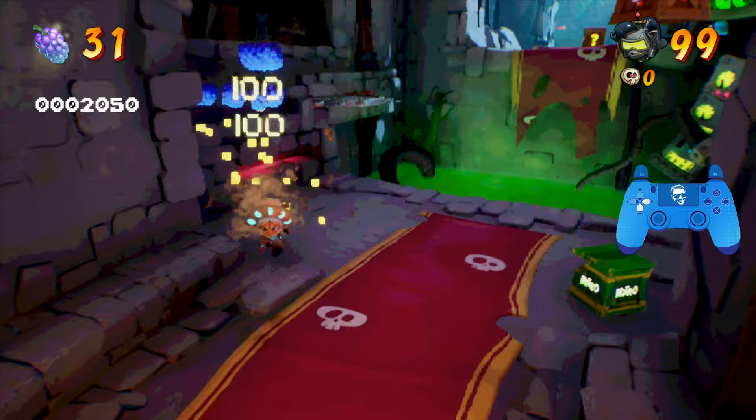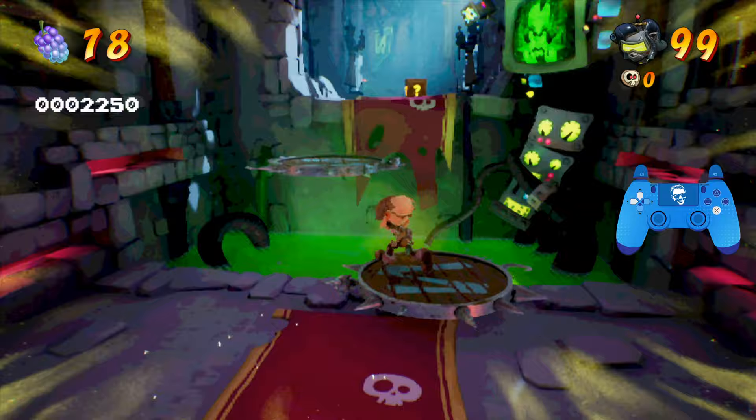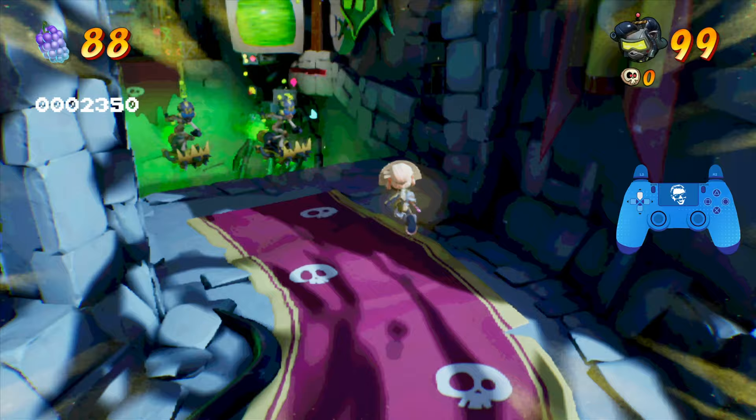We're here for this flame box — break it, slow down time, use the nitro as a bounce box, it explodes, and we're going to slow down time to ride these saw blades all the way up here. There's two jet board enemies in the next room, so be sure to slow down time to avoid them.